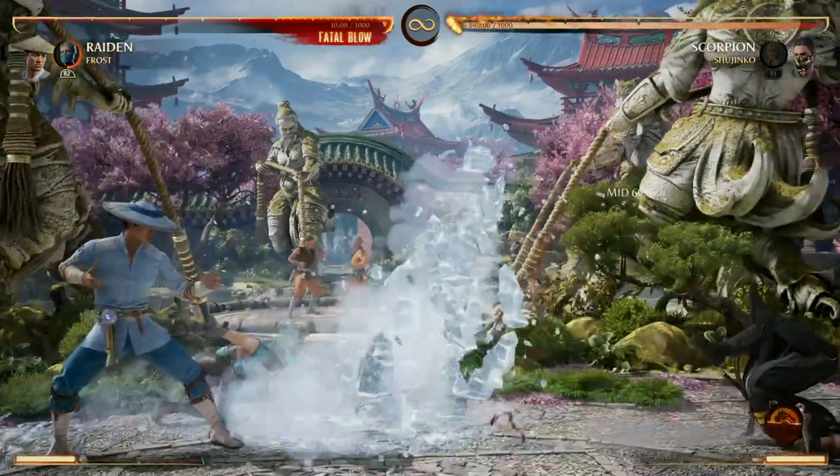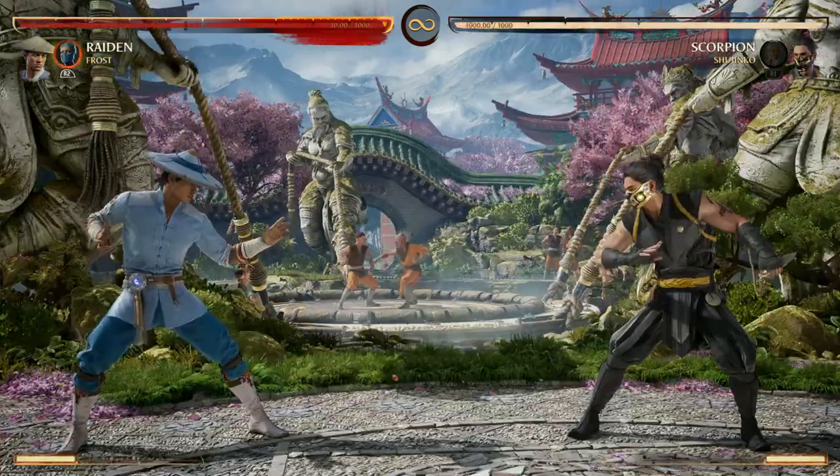Keep in mind your standard cameo move is a great wake-up attack because you gain armor on it, and here's how that might look.